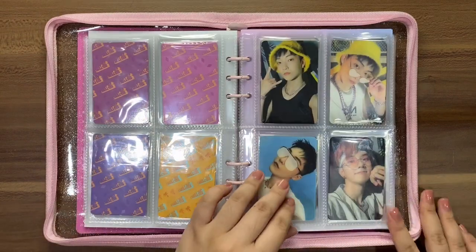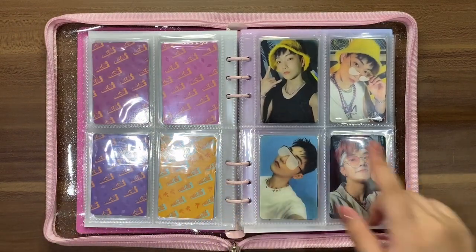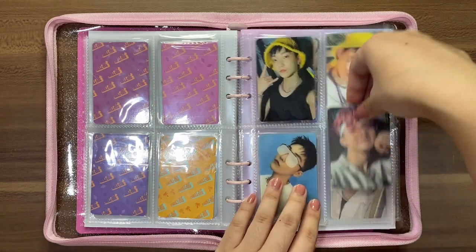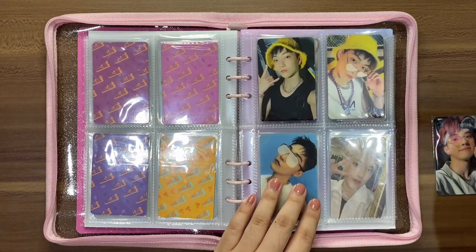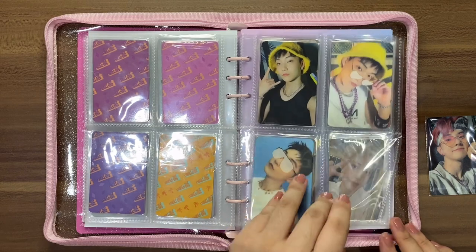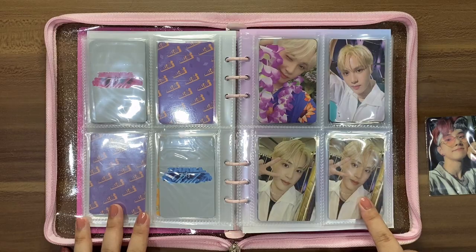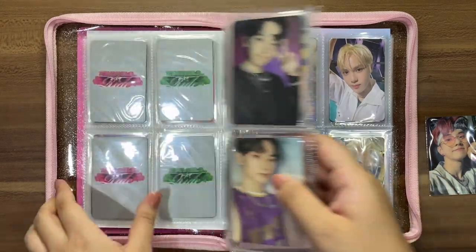The next member is Kevin and I have one PC and two Sparkling, which means he fits one page. I'm going to remove Changmin so that Kevin can have this space to himself — don't worry, Changmin will be relocated. We're skipping a few members and moving to Hakmyon.